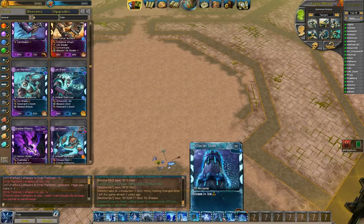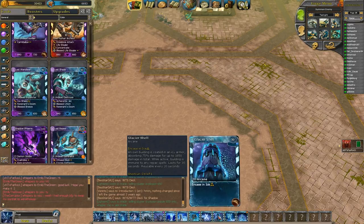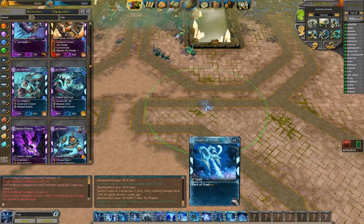Frost Tier 1 is incredible. It takes a ton of slots to pull this together. Glacier Shell, obviously, for protecting your wells and orbs — very nice spell. But for 50 power, it's not actually accomplishing anything offensively, so only use it when you absolutely must.